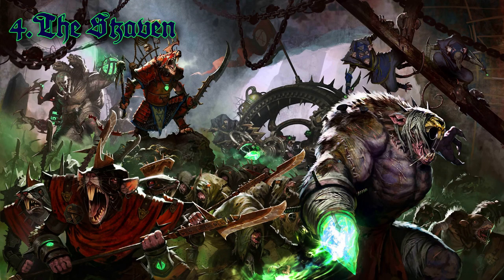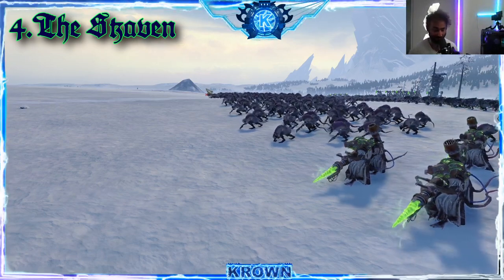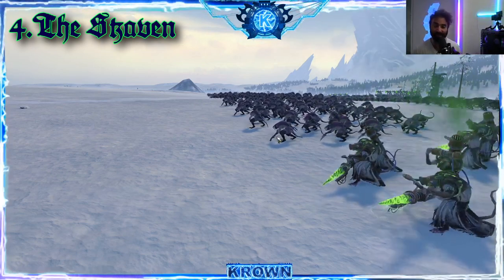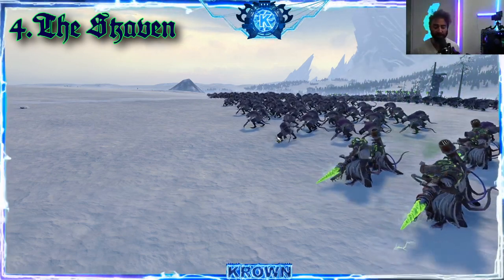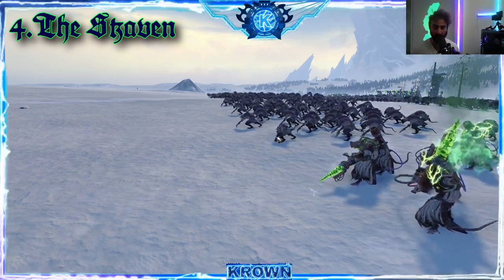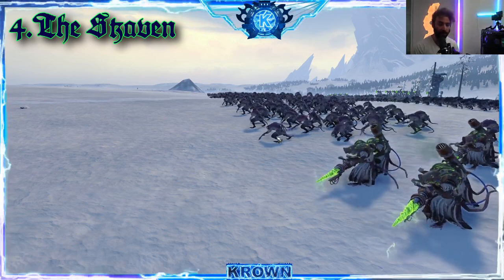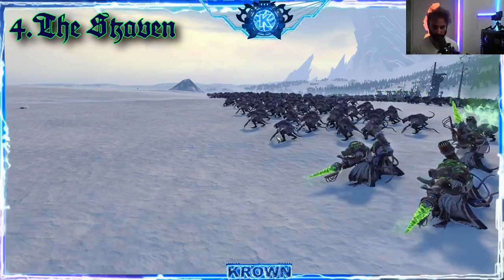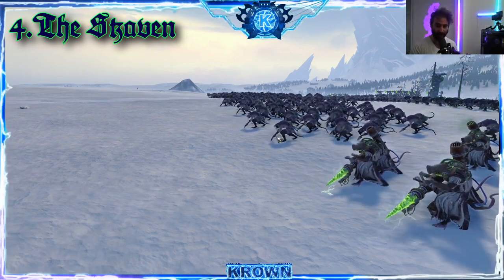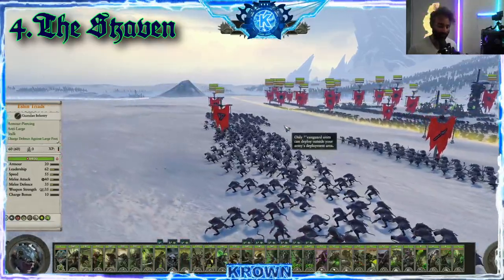Number four: the Skaven. The Skaven — I've fallen in love with these rats a lot more than I ever thought I would, as I never really had much interest in this faction until I played an Ikit Claw campaign. This faction is 100% unique — they have not only different mechanics on the battlefield, but also certainly on the campaign section as well. On the battlefield, they perform incredibly well from range, with some of the best ranged units, both in artillery and in missile units, and even some amazing monsters as well.